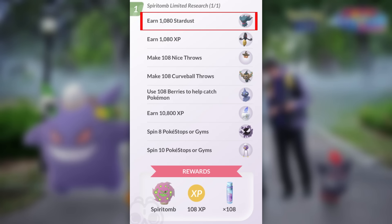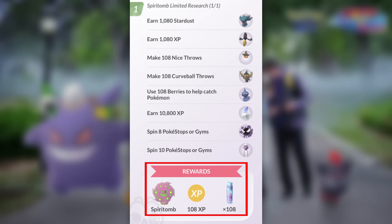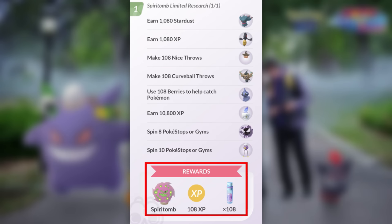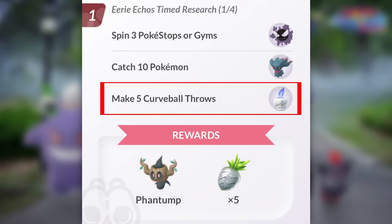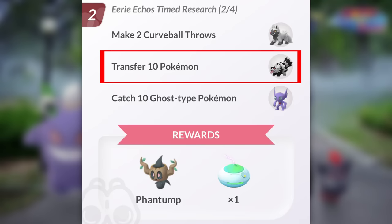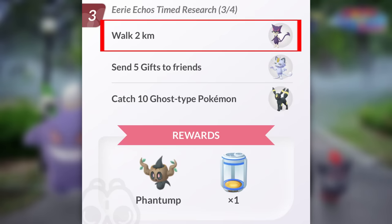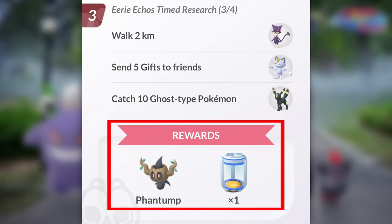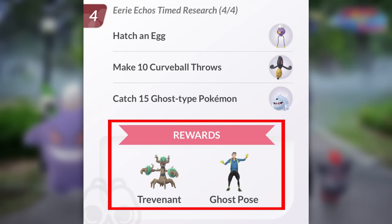The Spirit Room research requires earn 1,080 Stardust, earn 1,080 XP, 108 nice throws, 108 curveballs, 108 berries, 10,800 XP, spin eight Pokestops, then ten Pokestops — giving you the Spiritomb encounter along with Misdreavus, Yamask, Pumpkaboo, Phantump, Shuppet, Litwick, Gastly, Drifloon, and Spiritomb encounters. The additional timed research includes: spin three Pokestops for Gastly; catch ten Pokemon for Misdreavus; make five curveball throws for Litwick and a Phantump encounter plus five Silver Pinap berries in stage two; make two curveball throws for Poochyena; transfer ten Pokemon for Galarian Zigzagoon; catch ten Ghost type Pokemon for Sableye — then Phantump and an Incense. In stage three: walk two kilometers for Purrloin; send five gifts for Alolan Meowth; catch ten Ghost type for Umbreon. Finish with a 100% IV Phantump and an Incubator.